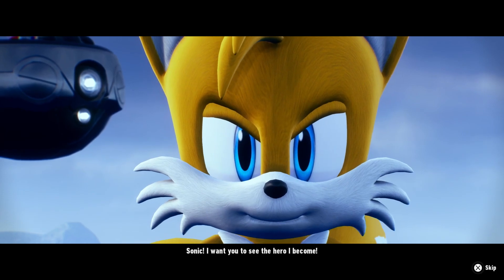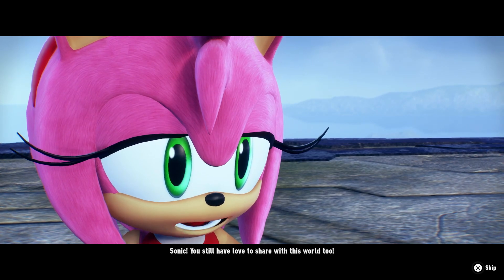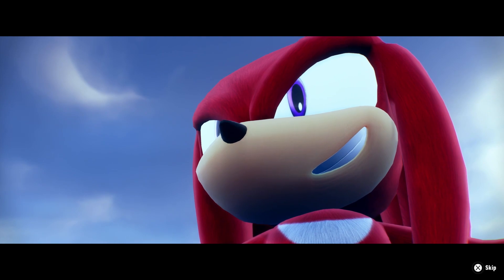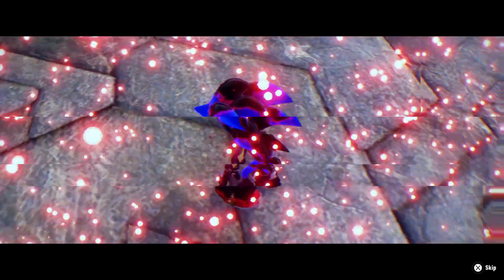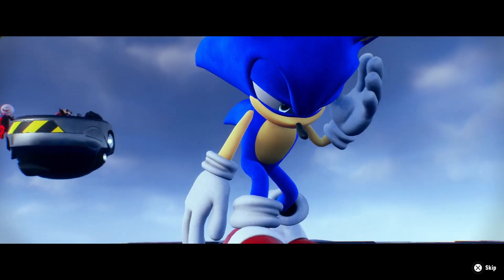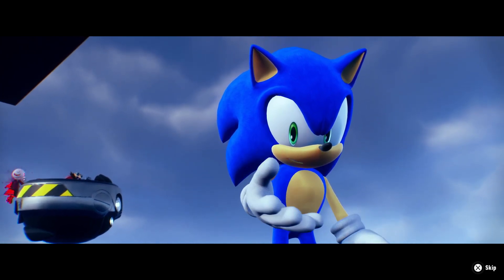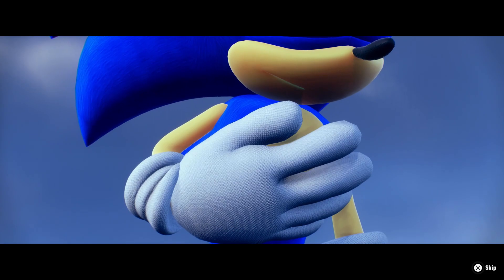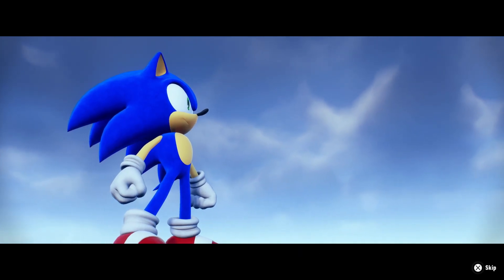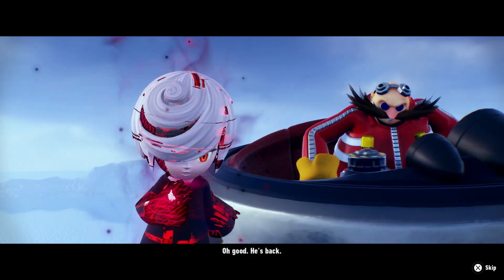Knuckles says: 'Sonic worked too hard for us to give up now. Those visions we saw — we can drive back the corruption and bring him back.' Tails: 'Anything for Sonic.' Amy: 'Whatever it takes.' Sonic says: 'I want you to see the hero I become. You still have love to share with this world too. We're even after this.' So our friends are finally giving back to us — this is amazing! Sonic's back, but they're back in cyberspace. This is not good, but everyone thank you — I won't let you down.